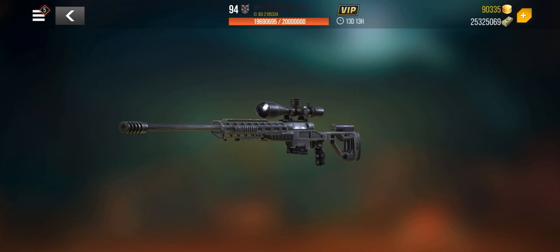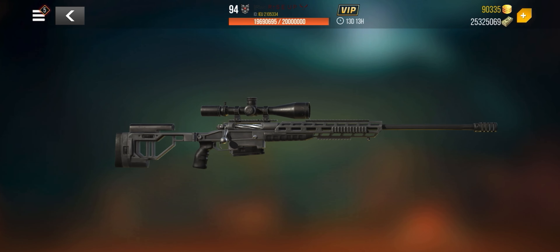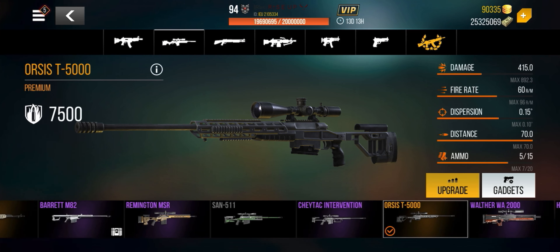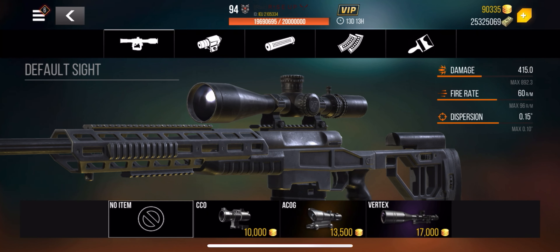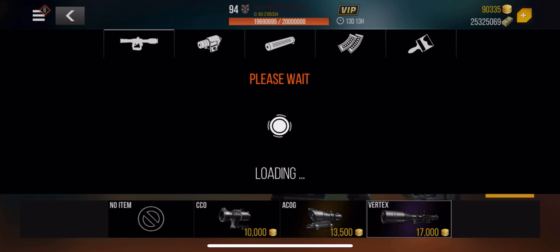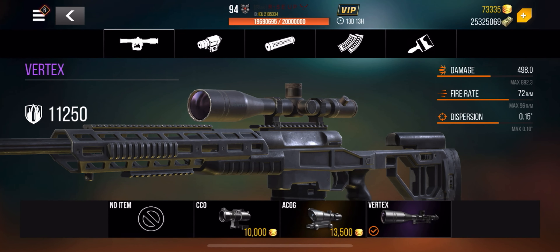Hello there and welcome. Check out the ORSIS T5000 — a beautiful and amazing sniper rifle. This weapon is phenomenal; I highly recommend it if you do not own a sniper rifle. We have a total of four gadgets and we're going to start with the Vertex. This will be the best one for this category — the damage and fire rate will be the best, and the dispersion is basically non-existent. 17,000 gold.